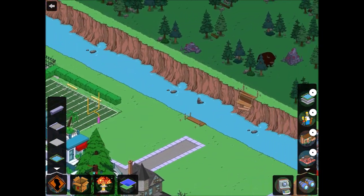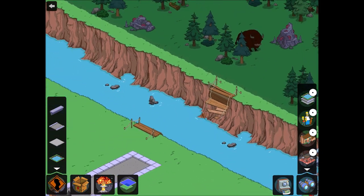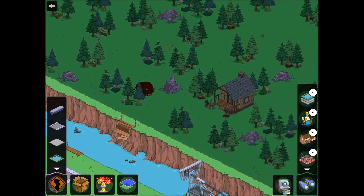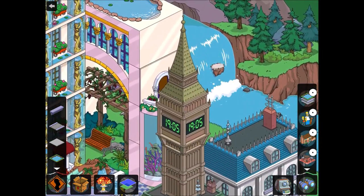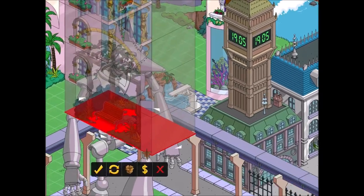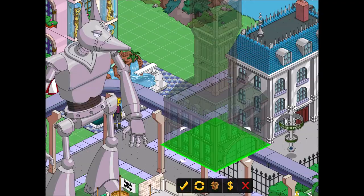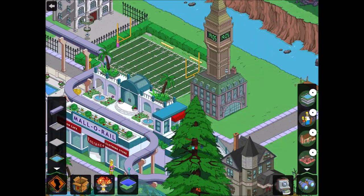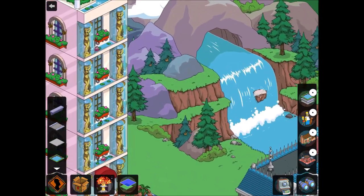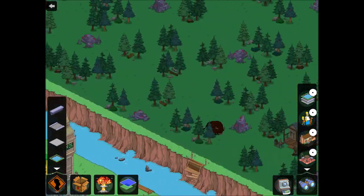Here we can have a little glimpse. You can see here is the bridge — this will be the thing you have to repair to get over to the next land. I really love this, it's so cool. I'm going to store this little waterfall and move Big Ben over there. This is so nice, honestly I love it.